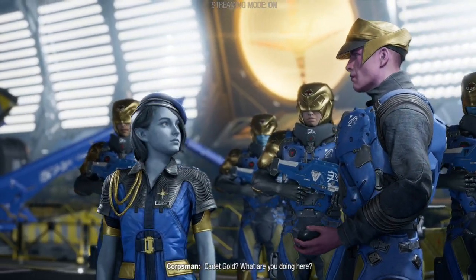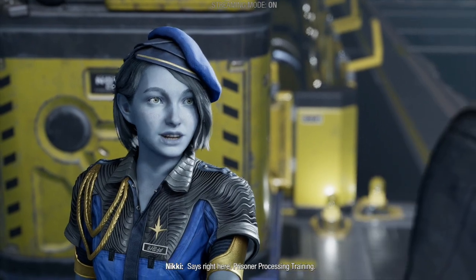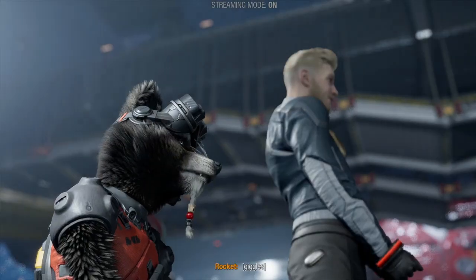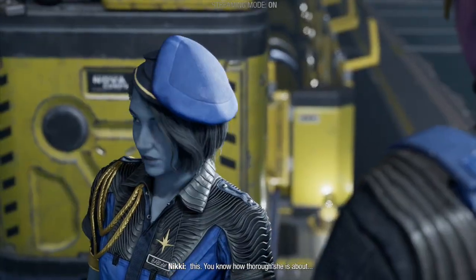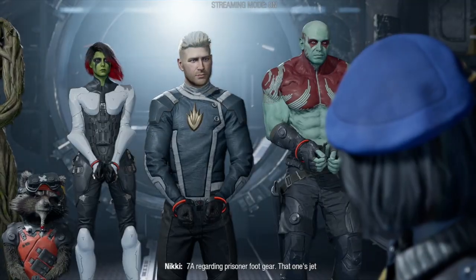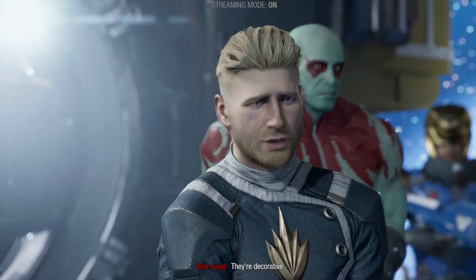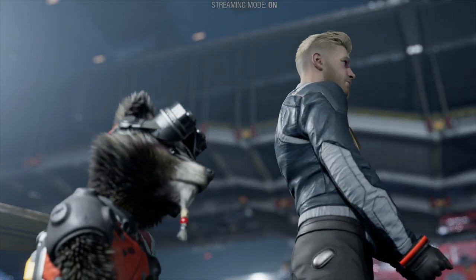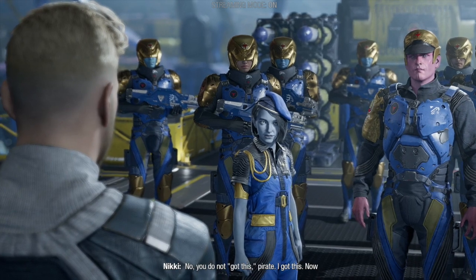Peter's name wasn't on the list — 'character limitation.' A young cadet named Nikki Gold arrives as the official training officer. 'Aren't you a little young for the Corps?' 'Aren't you a little old for that hairdo?' She spots Peter's jet boots are in violation of regulation 7a. 'You're really looking for trouble.' Peter tries to break out — 'No, you do not got this, pirate.'